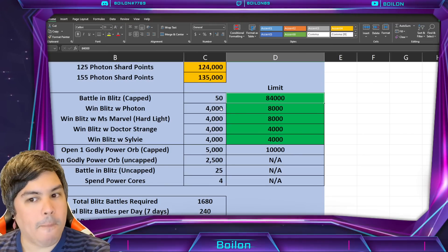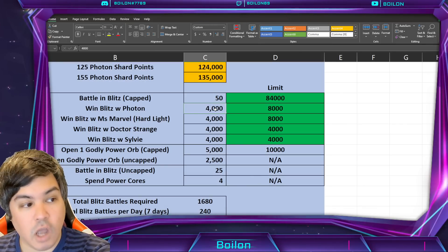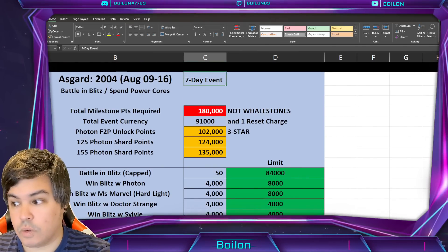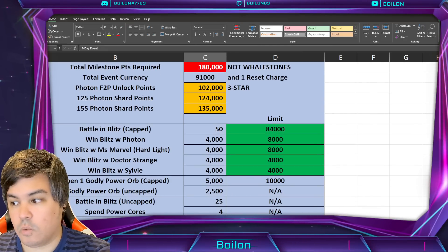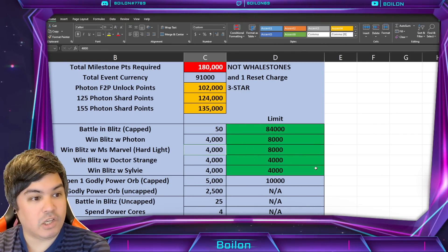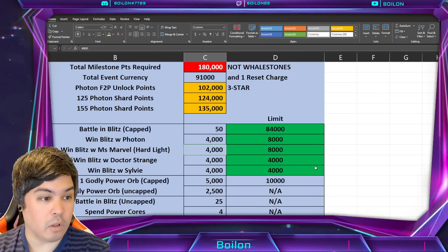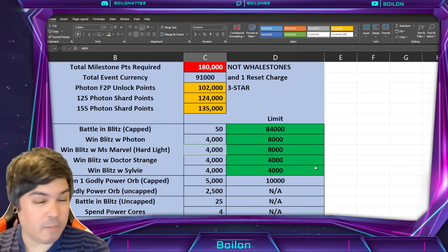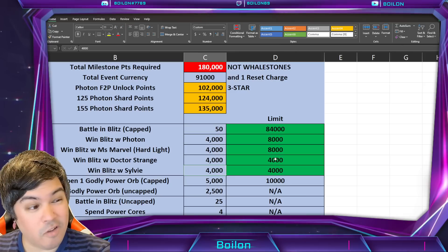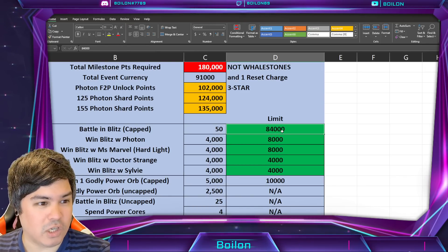You are going to get a little bit of a boost. I'm including Photon in this calculation because by the time you start unlocking her, you'll be able to quickly add 8,000 points. It is a 7-day event so there will be a lot of Blitz rotations. There is also a Blitz with Ms. Marvel Hardlight option, but I'm not including this because it's going to be an offer on Friday and it's not really free-to-play viable. Photon is, because you'll probably get her unlocked by around day 4 or 5. You get 4,000 for Doctor Strange and 4,000 for Sylvie — so there's 8,000 for those two, and 16,000 with Photon included.